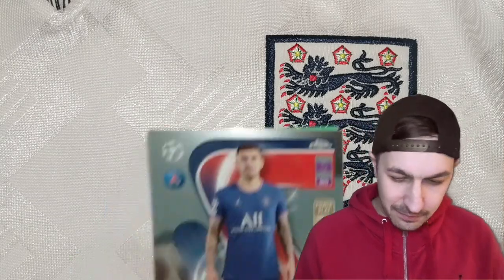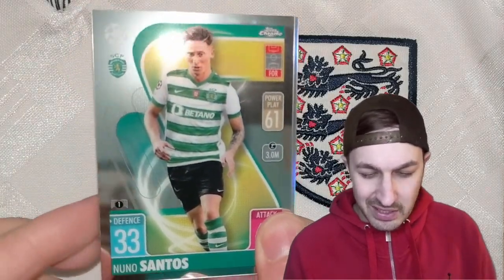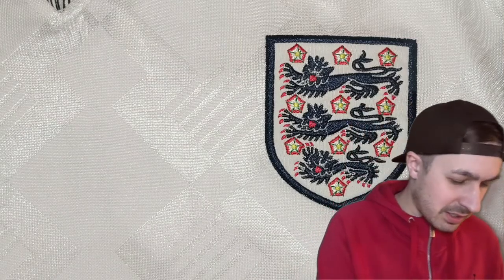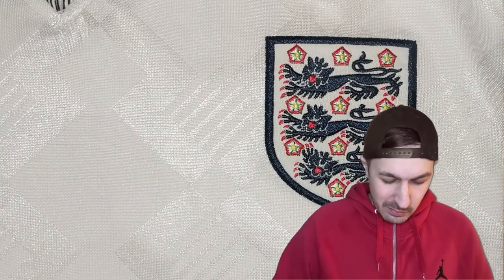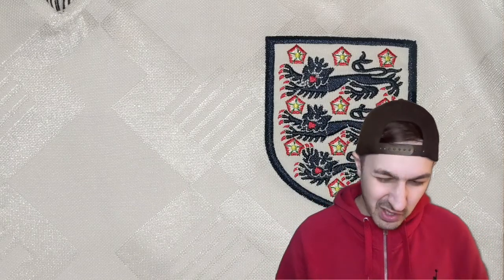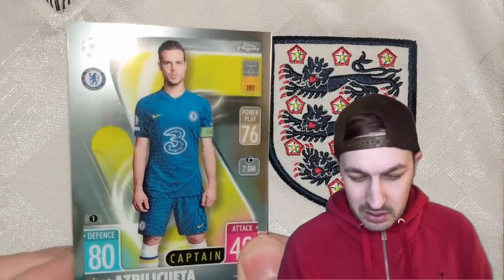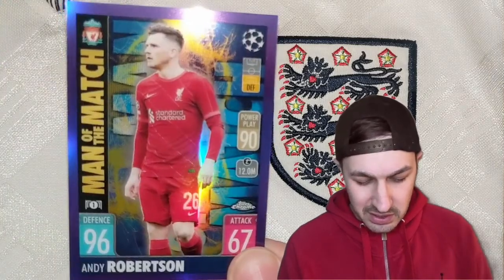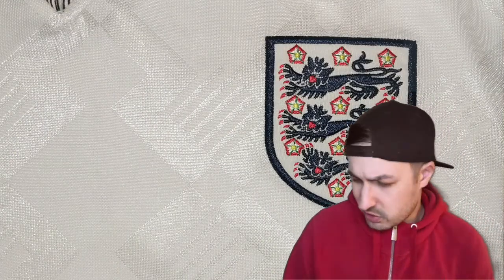Three packs left. Leandro Paredes, Theo Hernandez AC Milan, Nuno Santos Sporting Lisbon. And is that a refractor? Kieran Trippier — it is a refractor, penultimate pack. Wish me luck! We've had decent pulls so far, but we want some megastars coming out of these boxes. Lorenzo Insigne. Man of the match card — Cesar Azpilicueta, Champions League winner, reigning Champions League holder. Soyuncu, Leicester City. And it's an Andy Robertson man of the match — 157 of 299. Pretty sure I got a numbered Andy Robertson before as well. A pretty decent amount of numbered parallels.